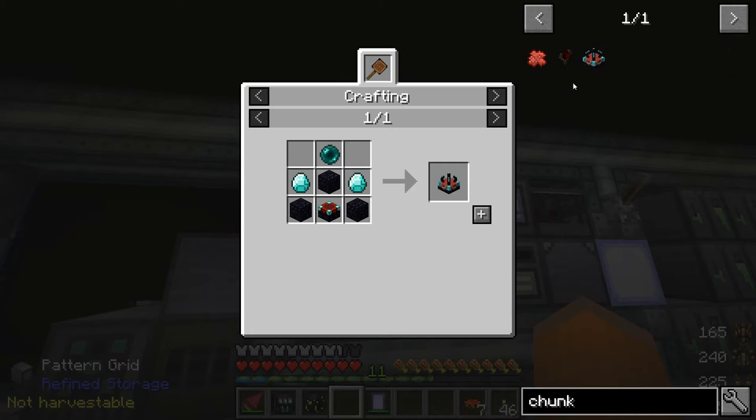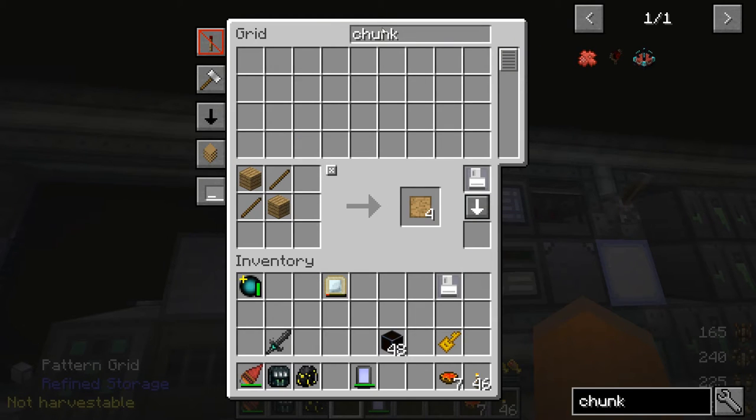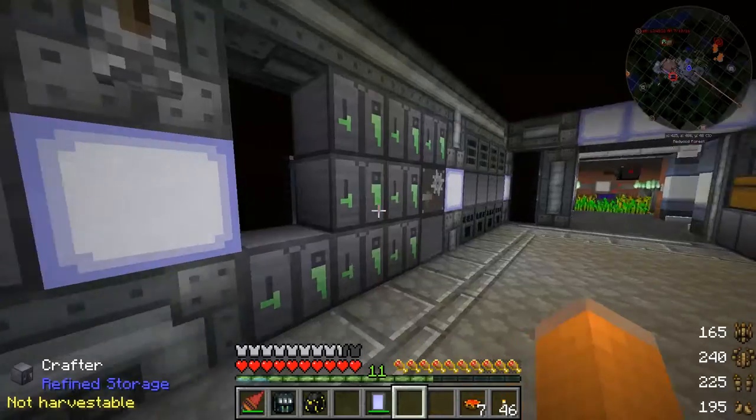Obviously we're going to be auto-crafting these chunk loaders, so first we need to make a book. We need some blank patterns — we can do those — an enchantment table, and then the chunk loader. The only thing that we don't have that is renewable is string, and I have a solution for that. We're going to do this real quick — let's get my farmer and let's get some flax seeds.